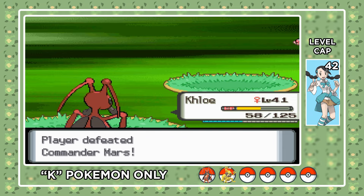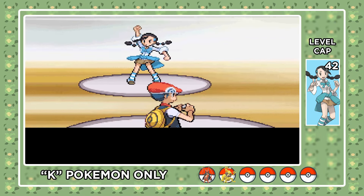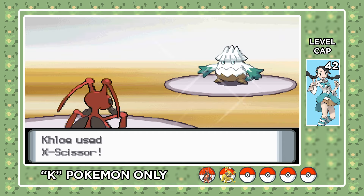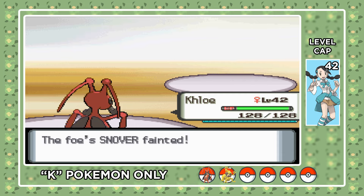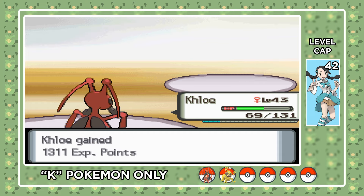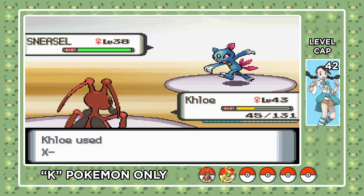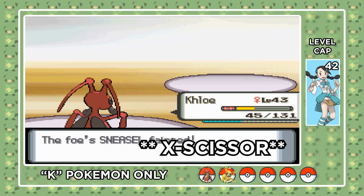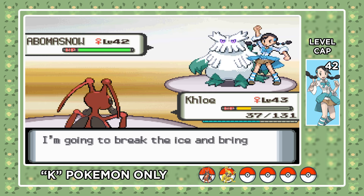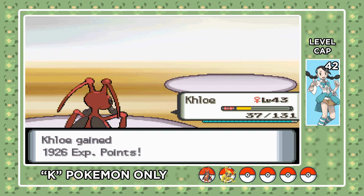Off to Snowpoint City for our 7th gym battle against Candice and her Ice types. She leads with Snover who sets up annoying Hail, but that's all it can do — an X-Scissor from Krikatoon gets a one-shot KO. Medicham is second but can't do much to Krikatoon either, and two X-Scissors clean it up. Sneasel is third, but a held Chilan Berry reduces the massive damage from Slash, so a 4x super effective Brick Break secures Krikatoon's third KO. Last up is Abomasnow, which suffers from its part Grass typing — with max Attack EVs, an X-Scissor gets a one-shot KO, making Krikatoon go 4 for 4. That's the 7th gym leader down.